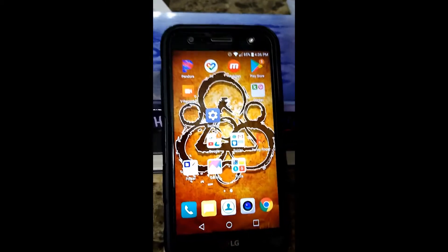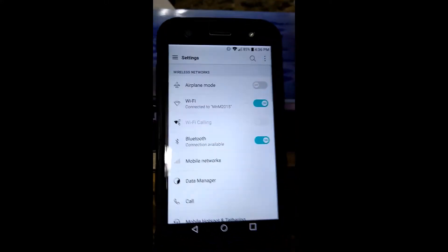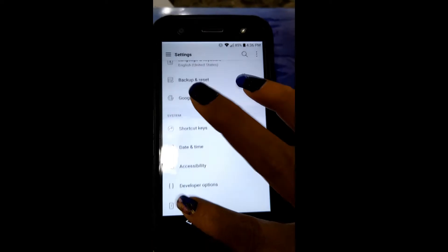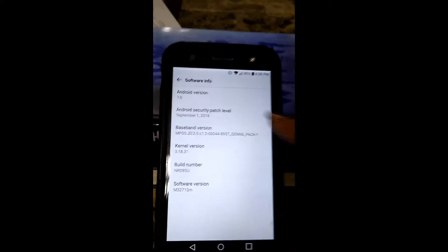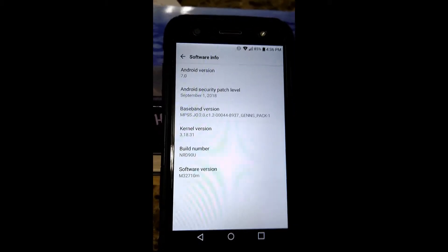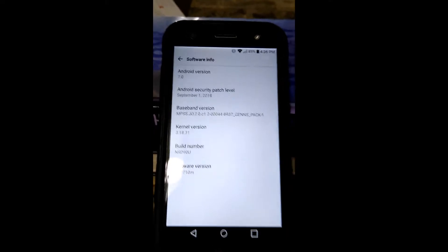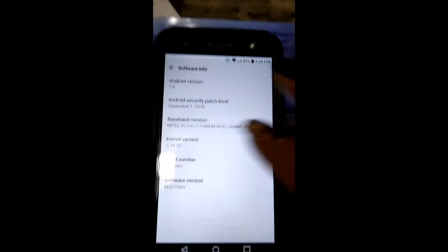Hey guys, I'm going to attempt to show you how I spoof. There are some things we need to do first. Go into Settings, scroll down until you see About Phone, click on that, then go into Software Info. I am running Android 7 — this is one of my older phones, and Android 7 is the only platform I know how to spoof on. So if you do not have an Android 7 phone, please stop watching — I don't know how to help you. For those who still have an Android 7 phone floating around, this is the easiest way.